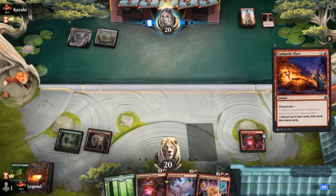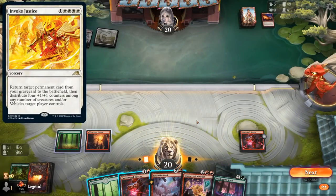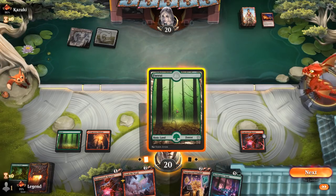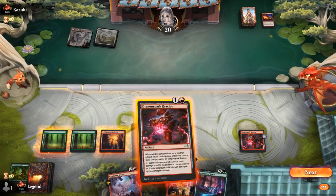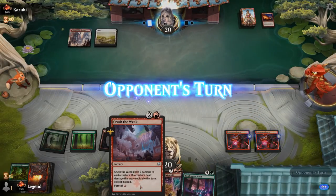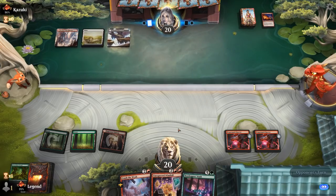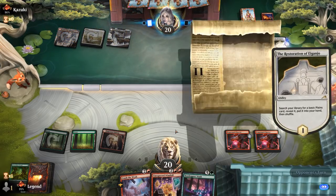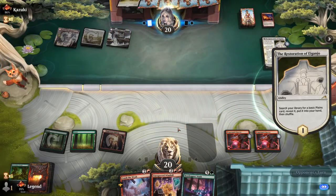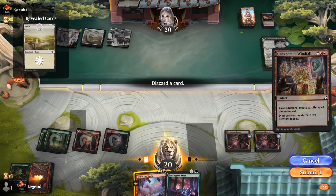Opponent is red-white — Crush the Weak could come in handy. Pyre is going to loot, so possibly a reanimator deck with Velimachus plus Invoke Justice — that's scary. We need land four badly. Crush the Weak won't do much in this matchup, so we play another Reactor instead, hoping to find red mana for Windfall. We Windfall, discarding Crush the Weak, and ramp toward Stash with double Reactor.